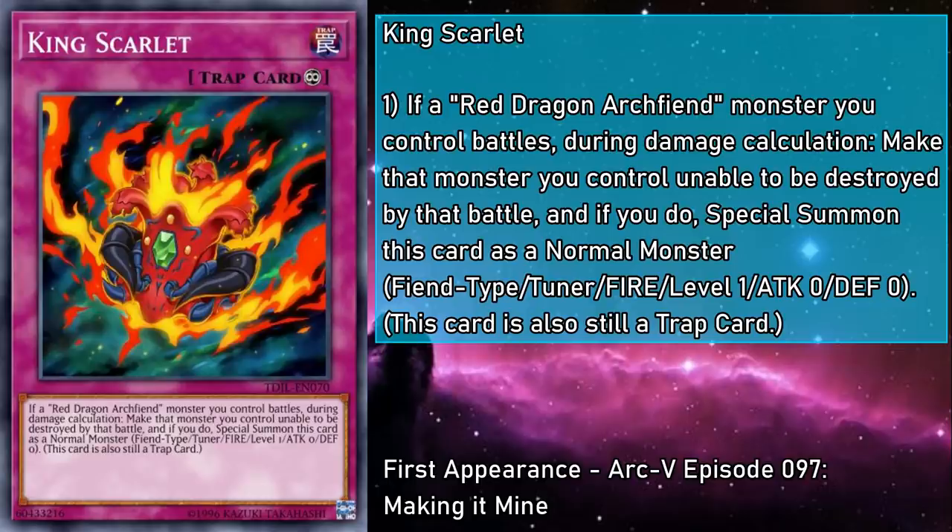King Scarlet is a continuous trap card that you can activate when a Red Dragon Archfiend monster you control battles during damage calculation. You make it so that monster you control can't be destroyed by that battle, and if you do, special summon this card as a normal monster that's a level 1 Fire Fiend tuner with 0 attack and defense that's still treated as a trap card. I guess it was too powerful at the time to make a trap monster that was a level 1 tuner you could activate whenever you wanted. Had to tie it into Red Dragon Archfiend battling. This section has already gone on for long enough — let's move on to a card that's more worth our time.